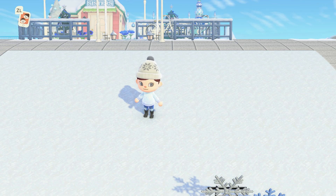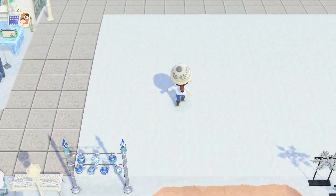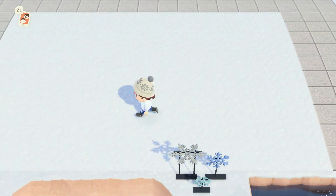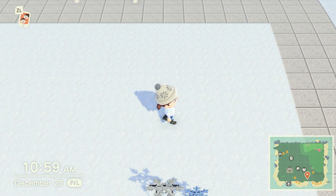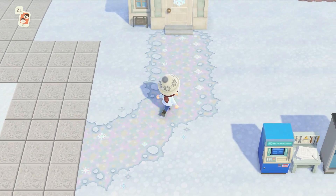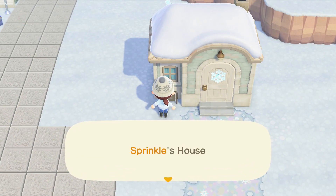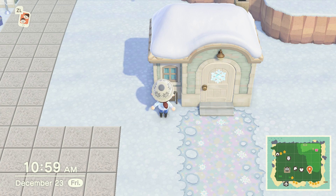Today I thought we could work on something I mentioned in yesterday's video — we are working on an ice rink. I've already placed down all the ice because this was going to take far too long to do on video. I laid down this pathing which leads us to Sprinkles — she is going to be the one running the ice rink. I'm not going to do the interior of her house today because I still need a few furniture pieces from a treasure island to catalog.